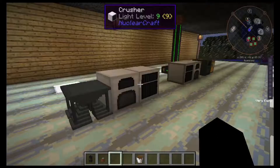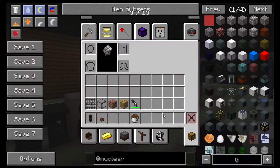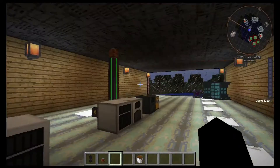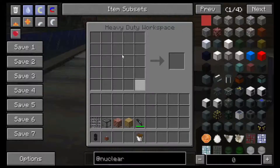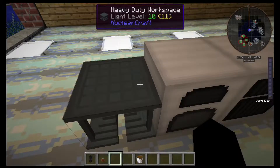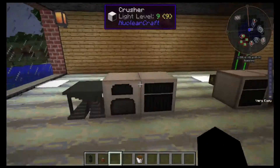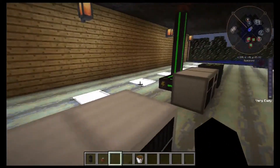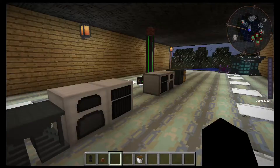We're covering the three basic machines first. This is the basic machine overview. The first thing you need is the heavy duty crafting table. It's not actually necessary for some things, and if you're playing this mod alone with no other mod — though why would you do that — it tends to be used with other mods.